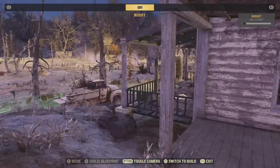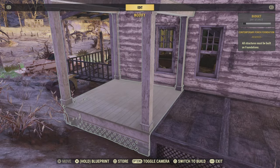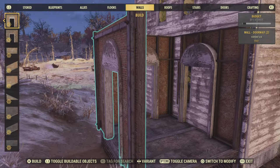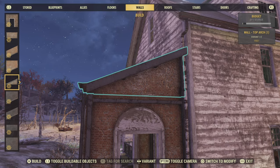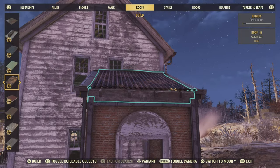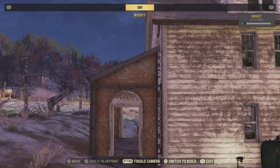For reasons unbeknownst to anybody other than Todd Howard, we can't place down a porch here unless we have this foundation at a slight angle pointing towards the house. Once you've got your foundation at the correct angle and you can indeed put down a porch piece, we're just going to check we can put walls all around the foundation as well - that seems to be working perfectly. We also need to make sure we can get a roof piece in there.